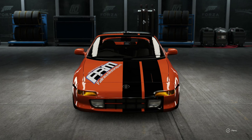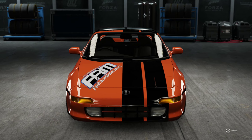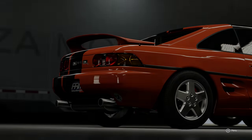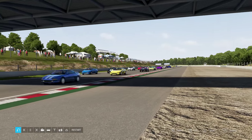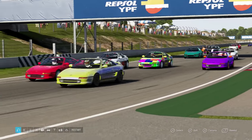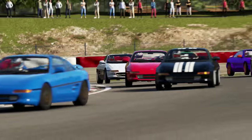I took this Toyota MR2 and put the brake pressure to zero, so when you press the brake trigger absolutely nothing happens. We would proceed to go racing with a full lobby of these cars. The only way to get them stopped is to use the handbrake - not exactly the best way of slowing a car down, but it sounded like an interesting challenge.